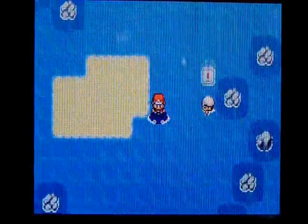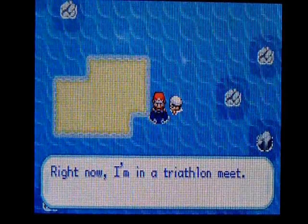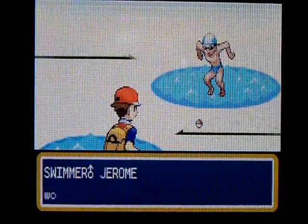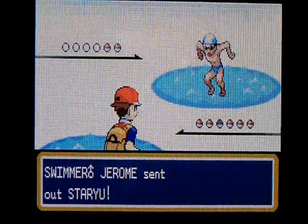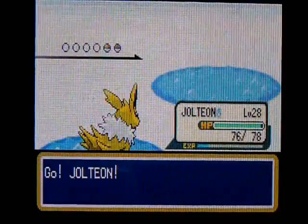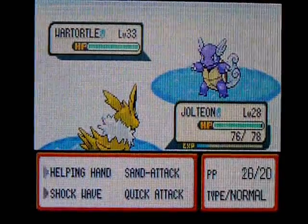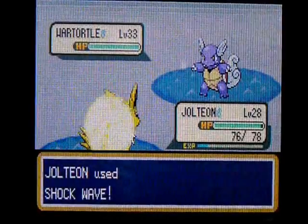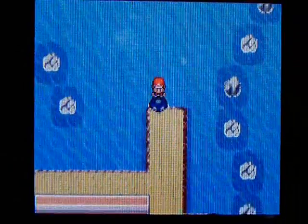There's another trainer — another swimmer. Swimmer Jerome has two Pokemon: his first one's a Staryu, level 33, and his other Pokemon is a Wartortle, level 33. Continuing on — look at that, we're done! Welcome to Cinnabar Island!